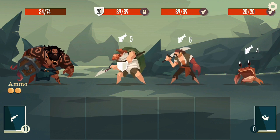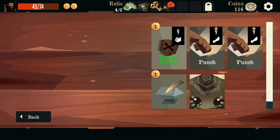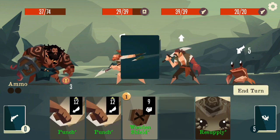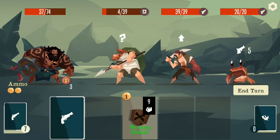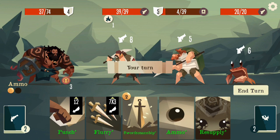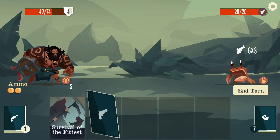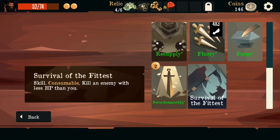Now we have a fight. Immediate crit — actually, we already had the crit from our relic so that was pretty pointless to play. We can forge, or attacks then resupply. Also, this enemy here — the turtle shell guy — he's not a mandatory guy to kill, but when you kill him he gives you a consumable that's permanent, so it's pretty good if you can. Not a consumable you play every battle, but it sticks through your deck so I'll have it after the fight.